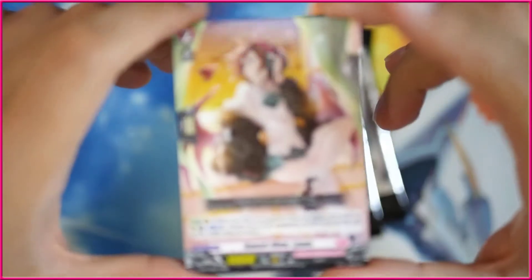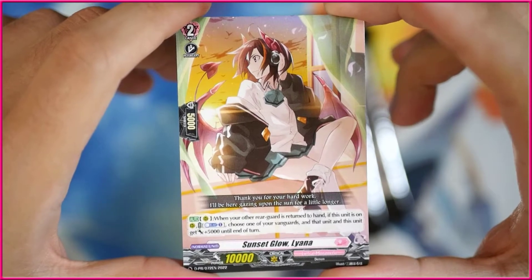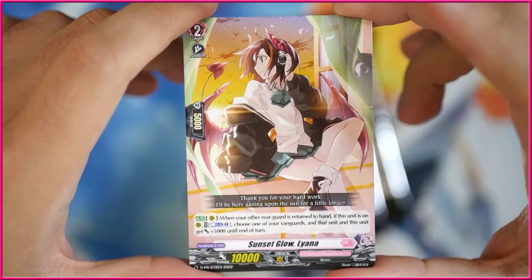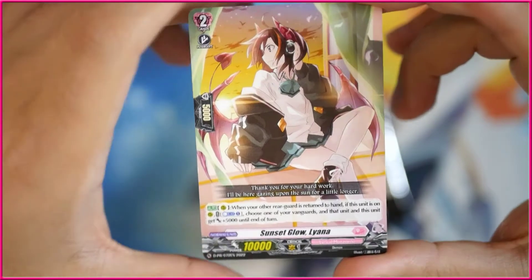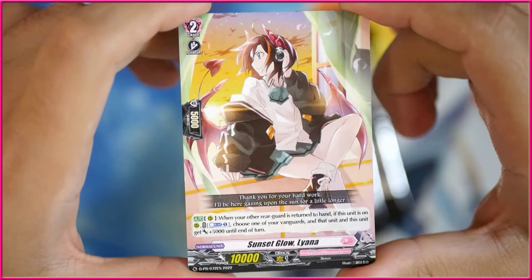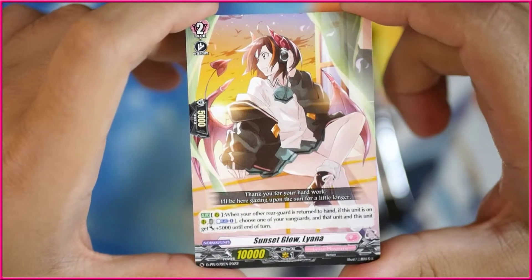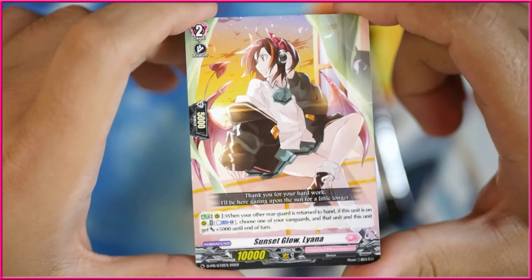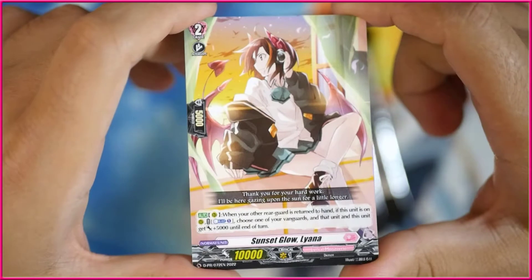This is a Lyrical promo. Let's get a closer look here. This is Sunset Glow Liana. When your other rearguard is returned to hand, if this unit is on rearguard circle, cannon blast one, choose one of your vanguards and this unit get 5k until the end of the turn. So basically, after the card is returned to your hand, this unit and Kairi get an extra 5k. If you play this on a turn you play Kairi, she becomes 20k, which is interesting, but if she was a booster it would be a little bit better, because then she can actually boost.